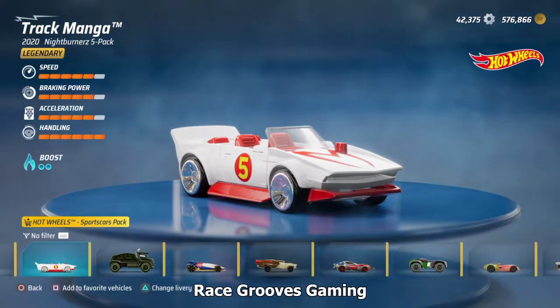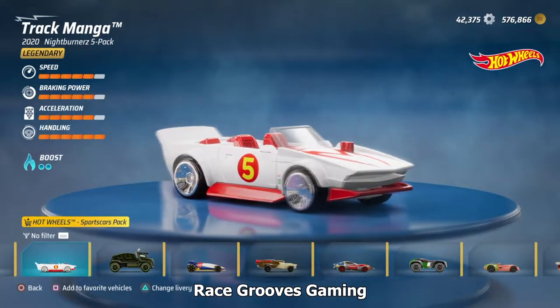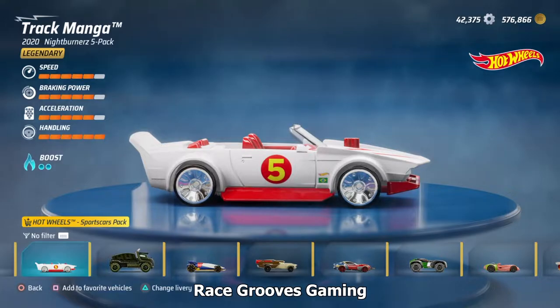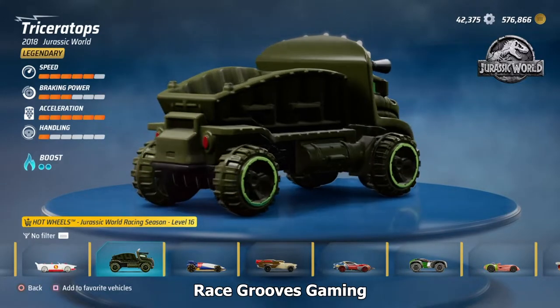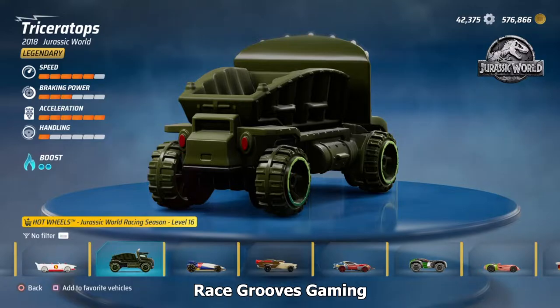I was just racing with Trackmonga, the Speed Racer livery. That is a custom livery that somebody made — it is not standard in the game. But we need a truck. Look right next to it: Triceratops. That's from the Jurassic World racing season. You can see the taillights. It's a dump truck — an open bed dump truck.